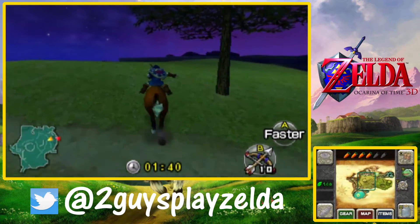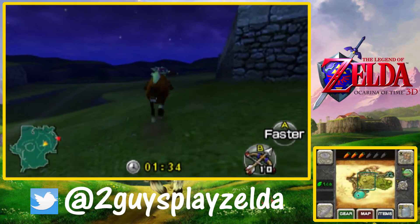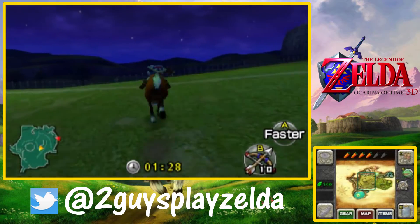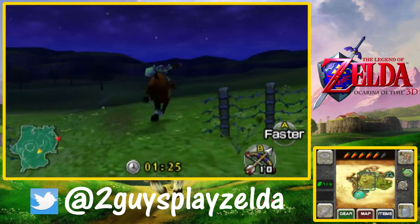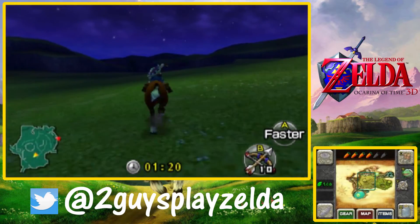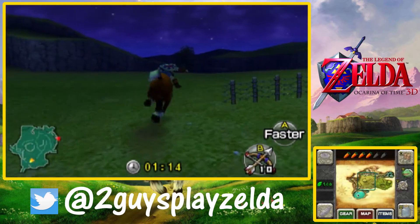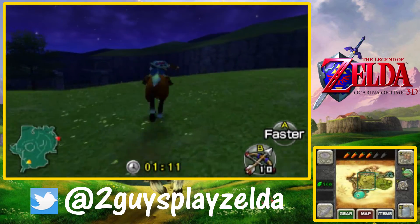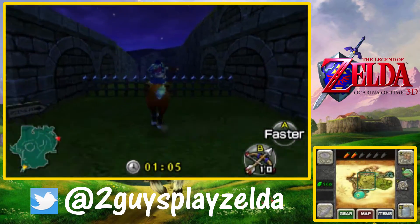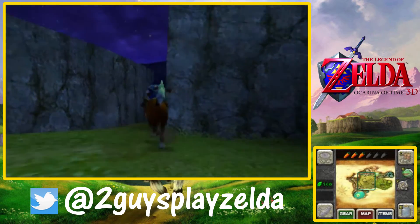It makes you wonder when music became such a big part of these games. I mean, the flute has kind of been there since the beginning — in the original Zelda it was a whistle. This game took it to a whole new level because you actually play notes. Links to the Past had the flute too, but Ocarina of Time was the first time you really play music with the C-buttons. It's weird how much music has been incorporated into these games.